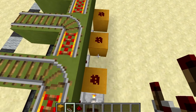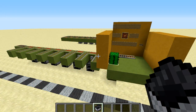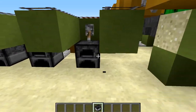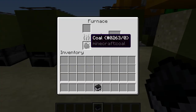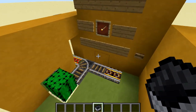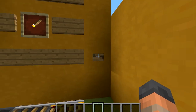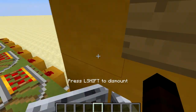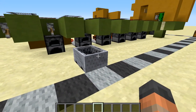When all of these are in place that should be everything done. One more thing: each furnace needs a single item placed into it — it needs to be an item that stacks up to 64, so just put one in each furnace. Then chuck a minecart into one of the hoppers and this thing should be ready to go. Let's give it a test — we're going to that destination up there, and you can see it sends us off to the correct place.